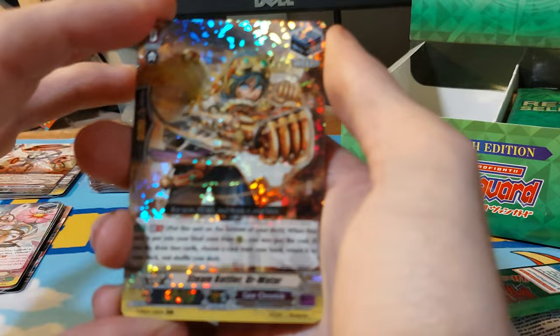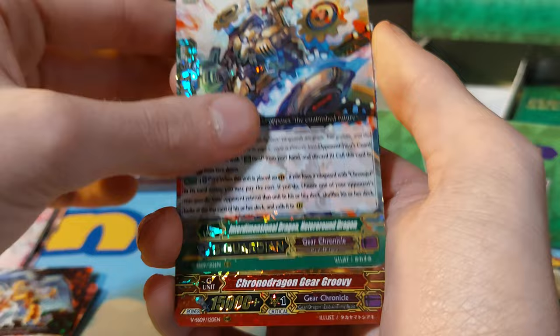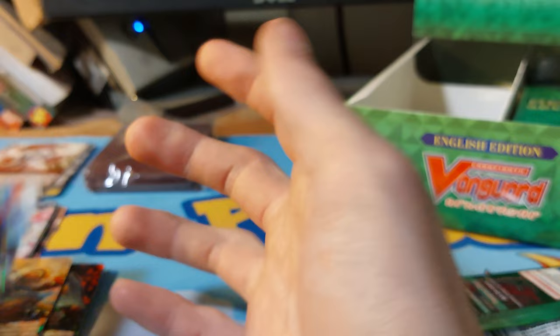Okay, I'm back. Let's see what clan we actually have next. We have History Maker Dragon, Chronicle Jet Dragon, and Chronicle Dragon, and Baelock. So no Baelock SP.